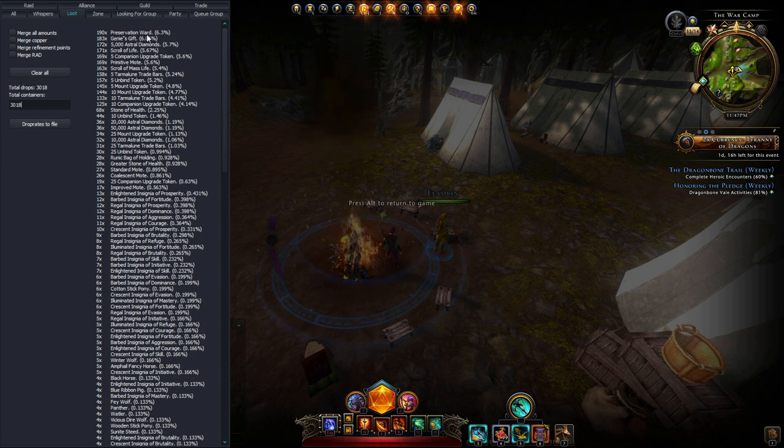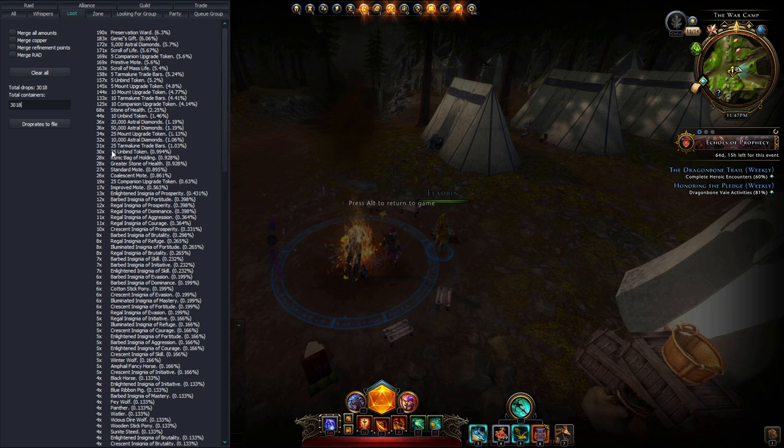Preservation wards are the item we got most — 190 of them, or 6.3%. Genius gifts drop a lot as well. 5,000 astral diamonds also seems to be a very common progress reward. Then scrolls of life, 5 campaign upgrade tokens, scrolls of mass life, and 5 trade bars — we got 158 of those. For unbind tokens: they are not very rare. In 5% of cases you get 5. In 1.46% you get 10. And in about 1% of the time you get 25.